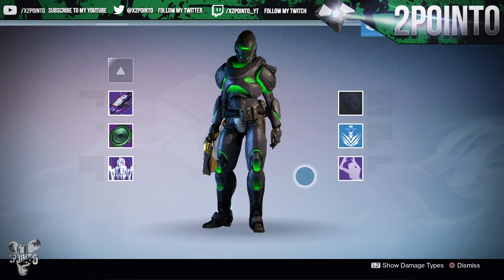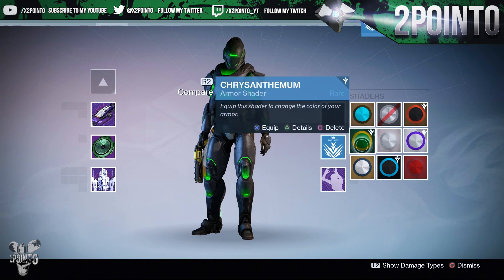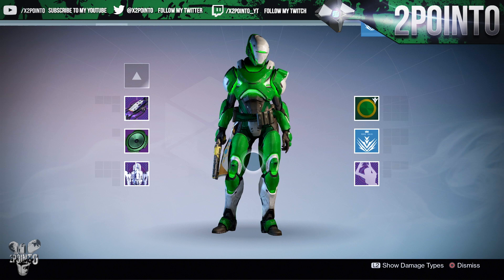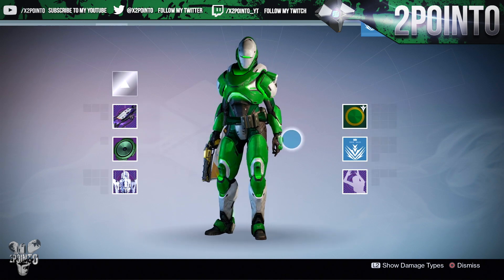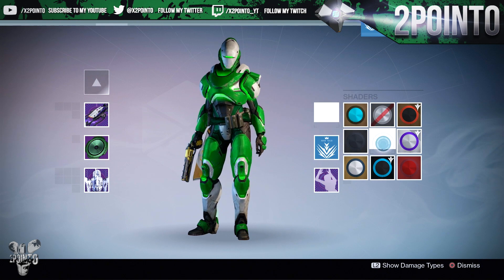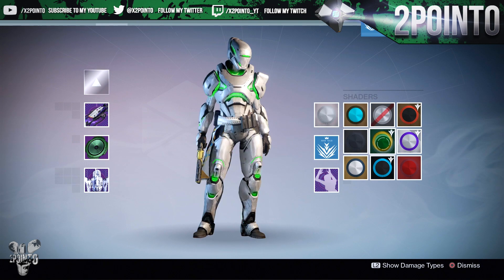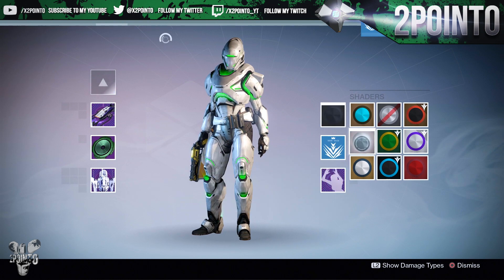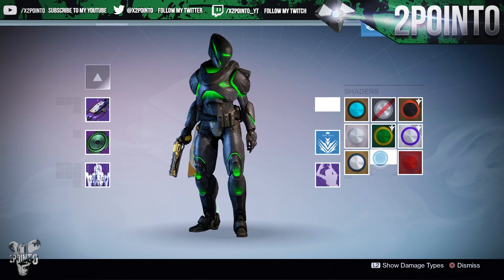I thought we'd take a look at it with a bunch of different shaders. I pulled my favorite green shader, the Chaos Chrysanthemum — you can actually buy this from the Guardian Outfitter in the Tower if you're wondering how to get it. It doesn't really accent it too much; I find it blends in a little bit and you can't really tell that there is chroma active. We'll take a look at Chatter White because that might look cool — that looks pretty nice, it's a little bit dimmer than with a black shader on, so we'll go ahead and throw Infinite Link on.